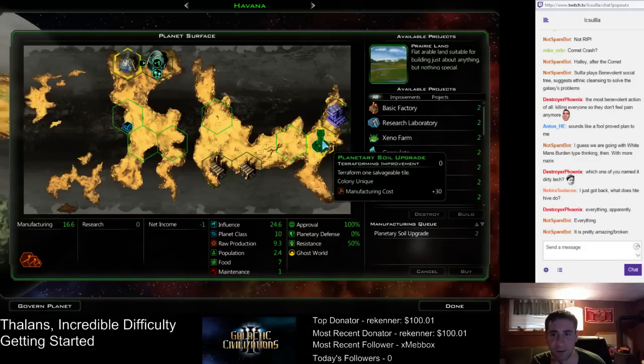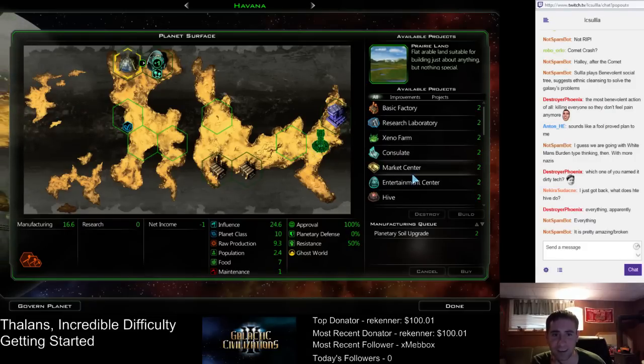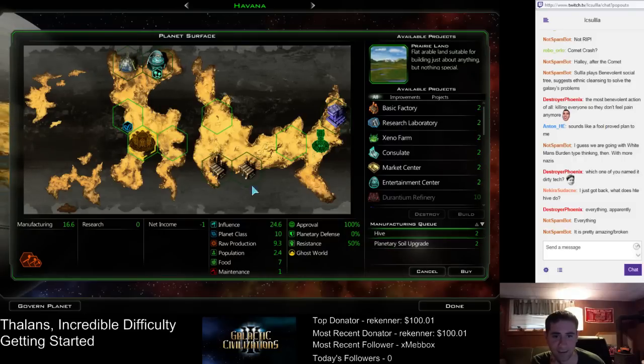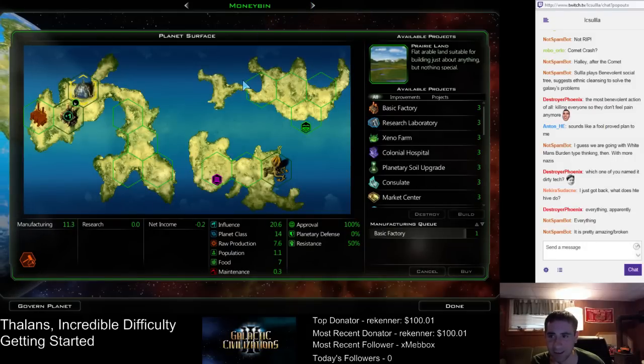We'll put the soil here, and then maybe put the hive there. Actually, we don't really need this, just keep that there, but let's do the hive first. I'll put it right there — it'll be next to research buildings, but guess what? That's fine, because the hive boosts everything, so you're not losing anything by doing that.